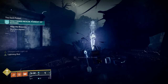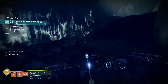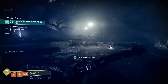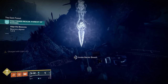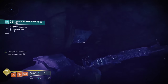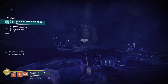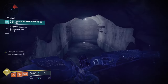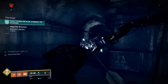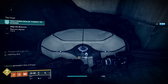You'll have some ads as you work through this, but just clear them out — usually two waves, sometimes a minotaur, centurion, knight, or captain. From here you've got a barrier breach node, but before you use it, run around the back side of the building. Anchor number three is literally tucked right back here behind the building — pretty easy to spot. Now we're going to use barrier breach for anchor number four — drop down into this little catacombs area.